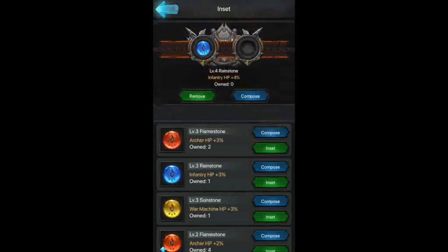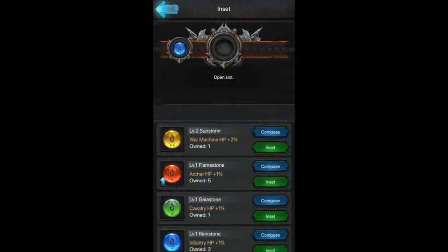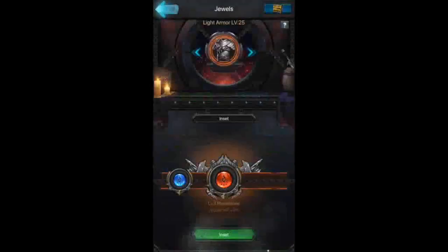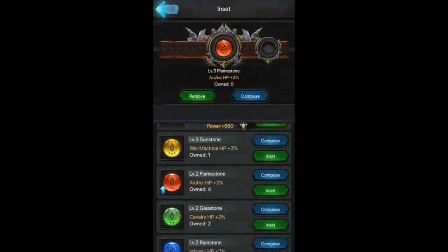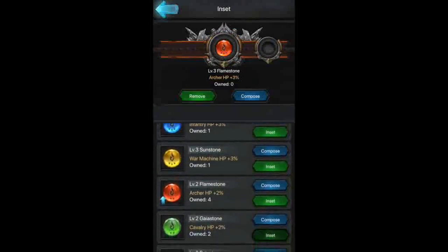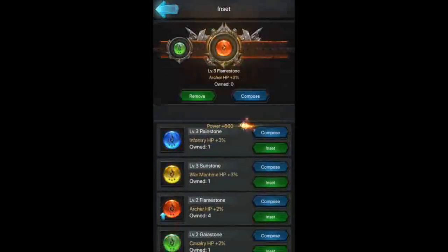For the next slot, we've got archer HP and cavalry options. I'm going to go ahead and throw the archer in there because I do use my archers a lot — my main composition is usually archery and cavalry. There we go; I think I accidentally took that out. This is just increasing all my attributes by those amounts, which is what you want.